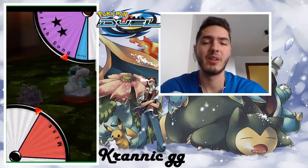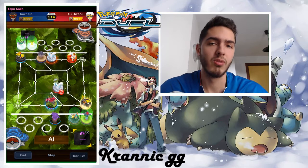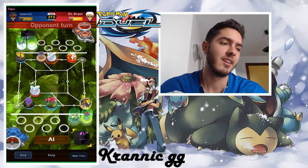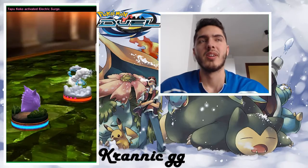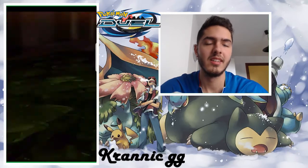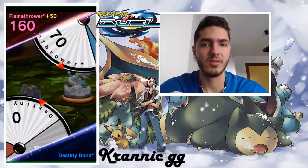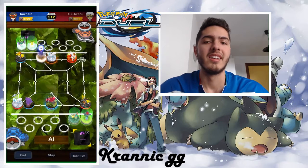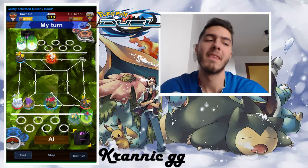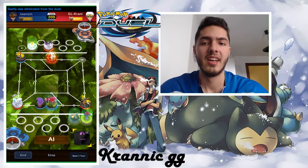Rush decks have a bad time against Solgaleo and Lunala, so if you have problems playing against rush decks I recommend you use Solgaleo or Lunala or both. I prefer Solgaleo in this meta because I think Sableye has decreased in today's meta, so it's a safer option. There are also a lot of gold attackers in today's meta, so that's why I prefer Solgaleo rather than Lunala.